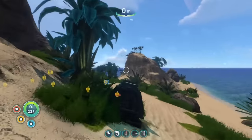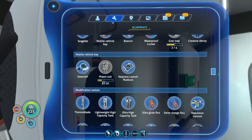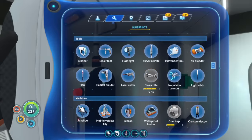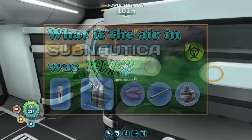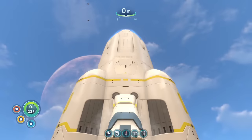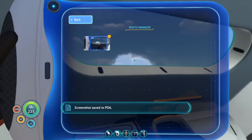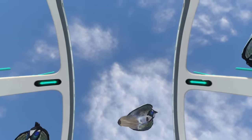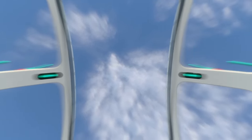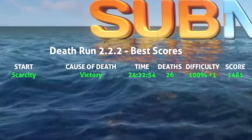The last thing left to do was collect the remaining resources to build the Neptune rocket. It's always sort of anticlimactic finishing these runs with a long crafting section. If we really wanted to end on a high note, I could just quit after getting cured, like in my last run. Nevertheless, I finished building the rocket, packed up a few goodies, forgot to take a screenshot again, sent off the time capsule, strapped in, and blasted off into space. The death run was finally complete — 24 hours and 26 deaths.